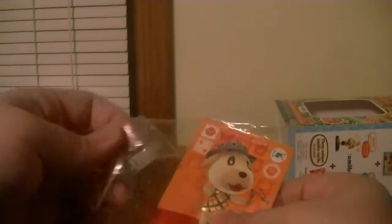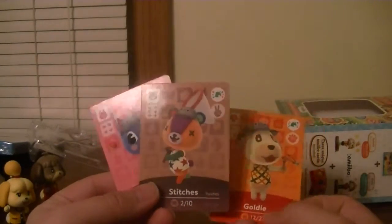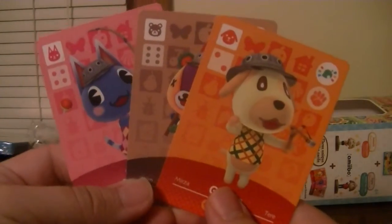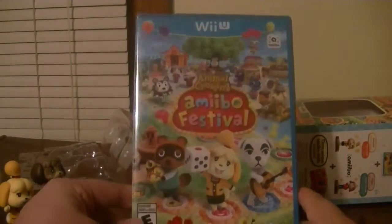I'm going to go ahead and open up these Amiibo cards and take a look at them. These Amiibo cards are only available in the Amiibo Festival bundle. You get three cards here: you get Goldie, Stitches — that's so cute — and Rosie. They don't have a number on them; they would have a number if they were in the regular packs, but since these are special cards only in the Amiibo Festival bundle, they're not numbered. You get a lot of stuff from this bundle alone, and I actually only paid $49.99 for it — thank you Amazon Prime for savings. But that's Amiibo Festival.